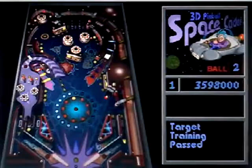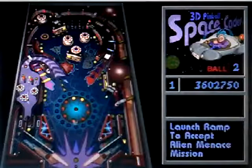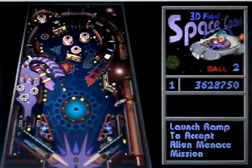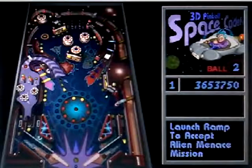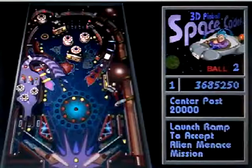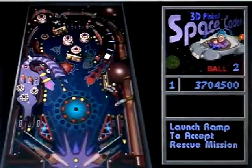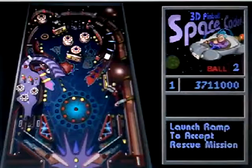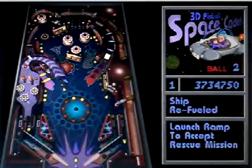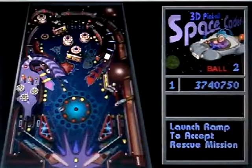Yes, got it — promotion to enzyme. And there's alien menace, menace. Are you kidding — no, I wasn't thinking. Sorry. Post 20,000 — there's rescue mission. On the top, there's rescue mission again. There's gold, 20,000 points, and there's flags upgraded.